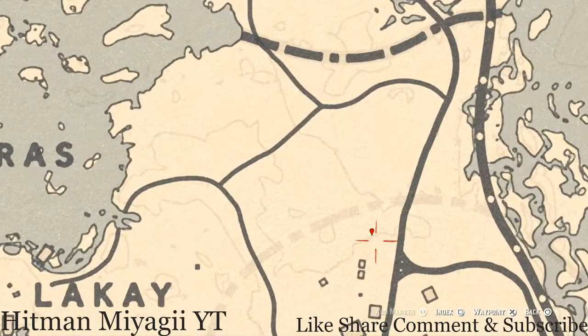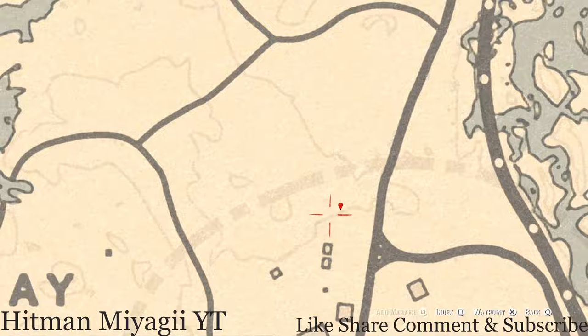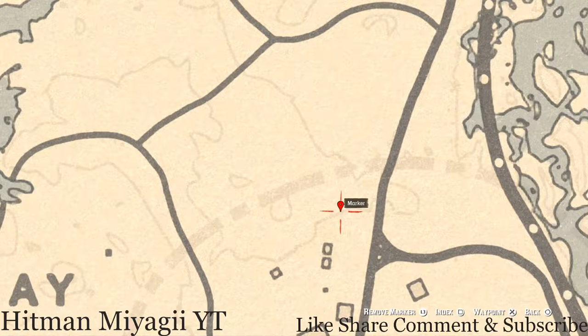Our next marker is a random fossil. This fossil is randomized — I cannot tell you what it is — but come to this location with your metal detector and that's what you will dig up.